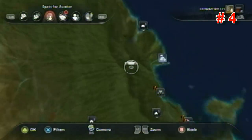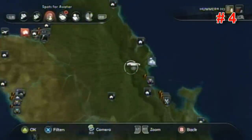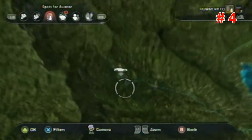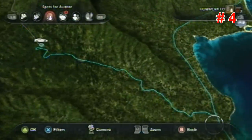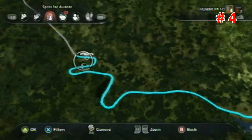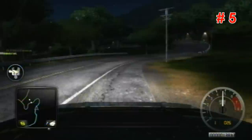These beginning ones are all pretty much in the same area, so you won't be driving that far. This one is off the main road and leads all the way up to the mountains. It's after the third turn, right when it starts straightening out.